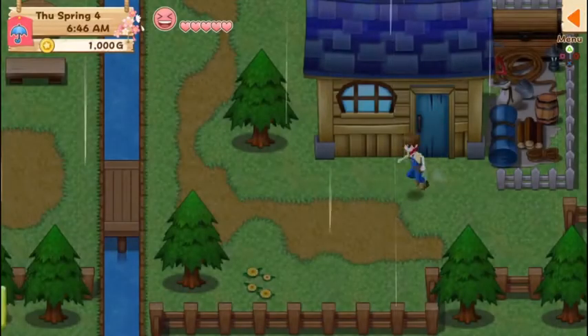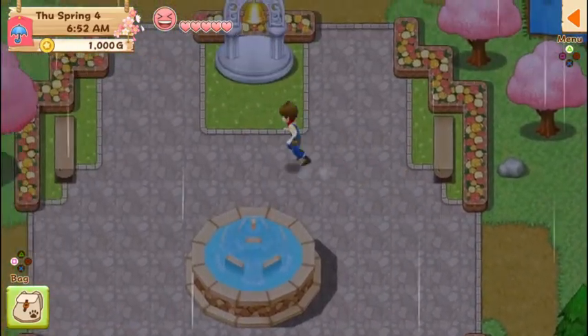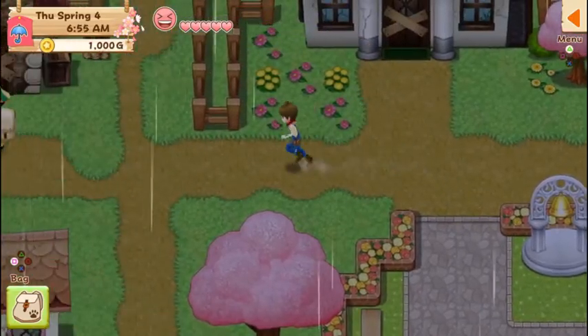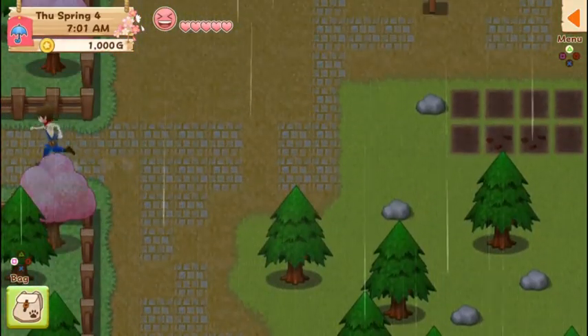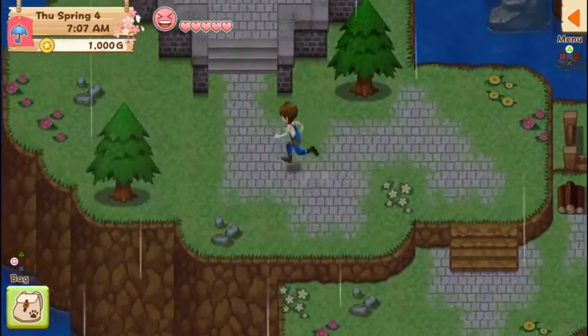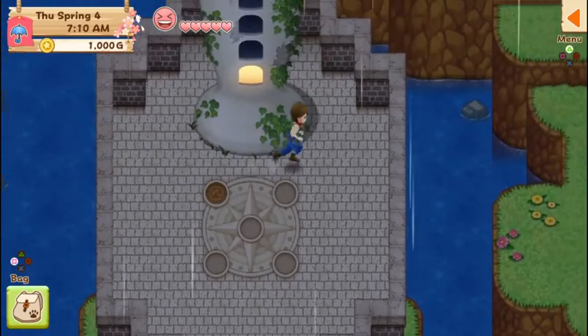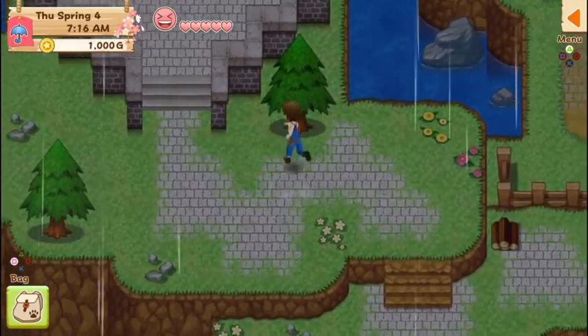Yeah, the old Harvest Moon games are better, actually. This one, when it came out I thought it was going to be pretty good, but I was wrong. This game is actually pretty short — as long as you focus on it, you can repair the lighthouse and the entire island in quite a short amount of time. It's very simple. I don't remember why we needed the axe besides cutting trees and fixing that house, but yeah, repairing this lighthouse takes no time at all.